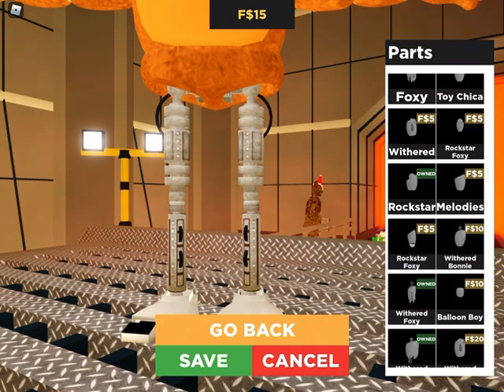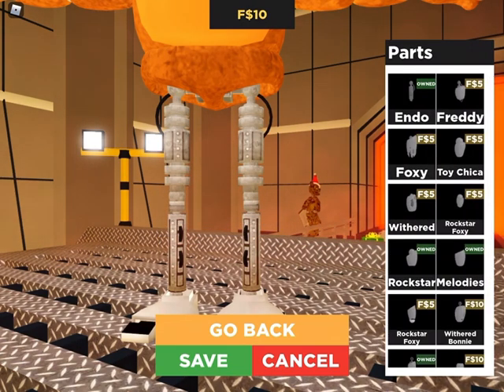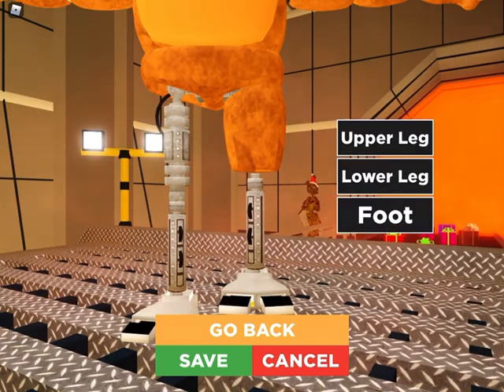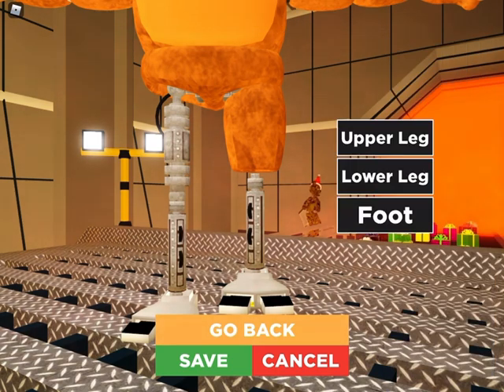So I was going to say you want to do the same thing with the other ones, but I'm going to do a little experiment here. Let's see Melody's. I think you're actually going to want to do Melody's, because his legs actually don't have the knee pads and they don't connect to each other.